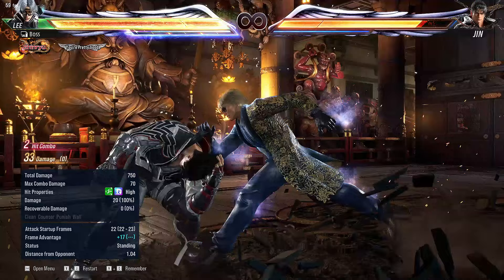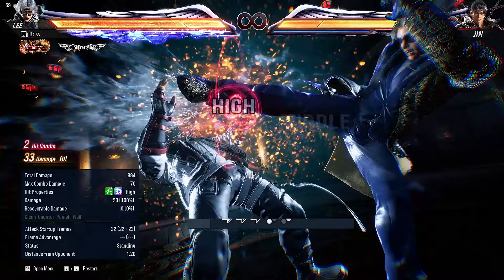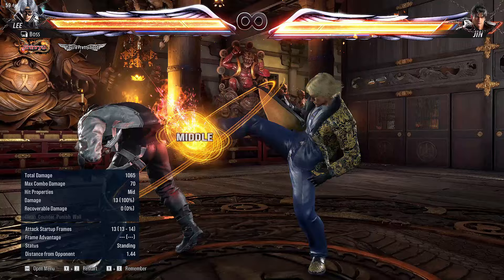Fabulous Whip is a 13 frame mid-high heat engager that's guaranteed in this situation. It's only 2 less damage than Illusion Edge, and it gives you a lot of benefits. First off, because it's a heat engager, it'll give you back a lot of recoverable health, so if you have that, definitely use it. It also initiates Lee's great pressure game, because Vax and Crescent is guaranteed after the heat engager. And because you're in heat, you also get big chip damage, making this technically more damaging than the Illusion Edge follow-up. You're also setting up your dangerous mix-up situations, both without and with Hitman Stance.